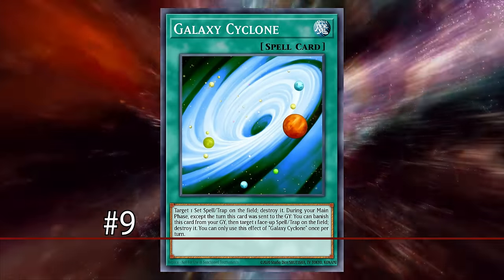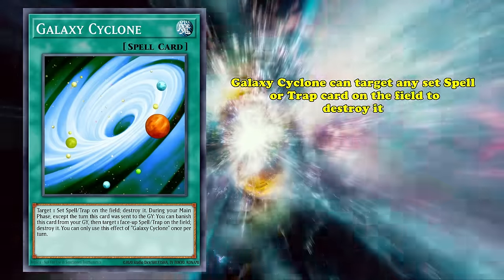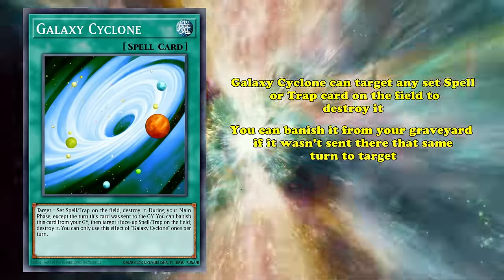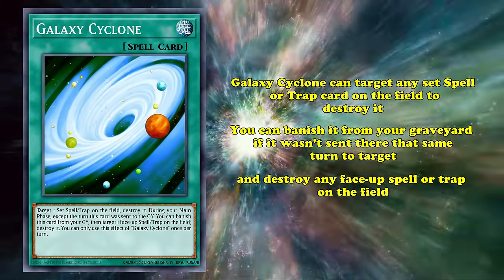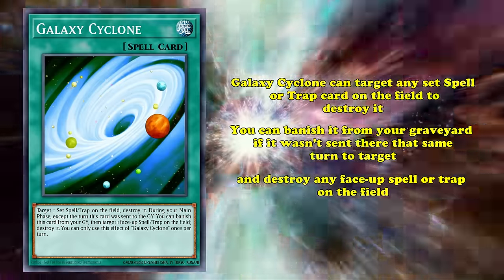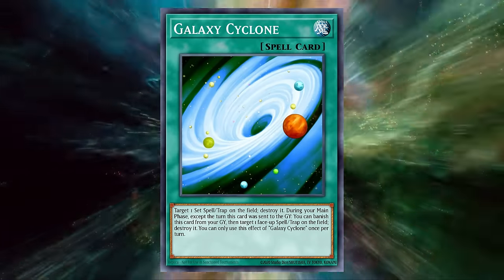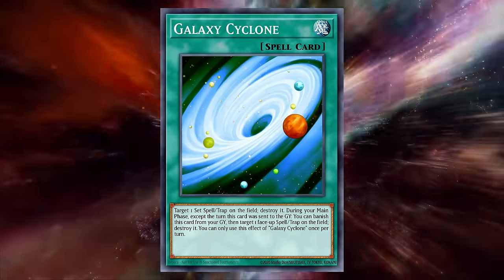And at number 9, we have Galaxy Cyclone. This normal spell can target any set spell or trap on the field and destroy it. Then, you can banish it from your graveyard on a subsequent turn in order to destroy any face-up spell or trap card on the field. This might seem underwhelming at first, being only able to hit face-downs if you draw into the card and not having the option of using both effects on the same turn. Nevertheless, Galaxy Cyclone fills a very specific niche that made the card a very relevant metagame piece.